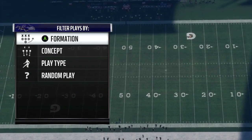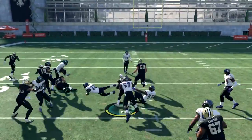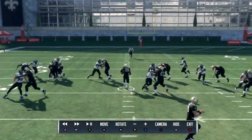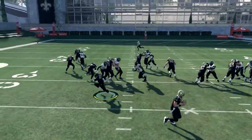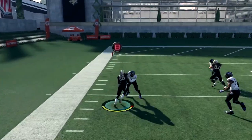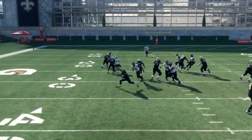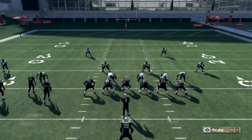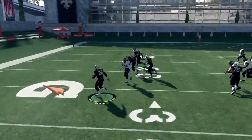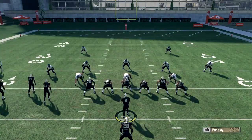The first play we're going to go over at this formation is called Halfback Zone. When I run this run, I like to flip the run to the direction of the three wide receivers. That's just because this run gets much better blocking when you can run behind your three wide receivers versus running to the right side behind one tight end. The wide receivers block perfectly downfield for you.